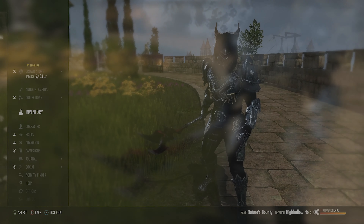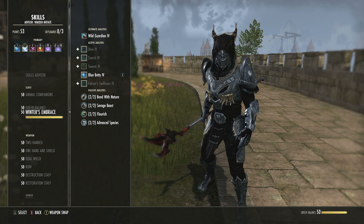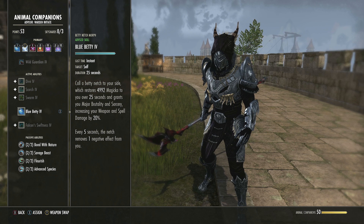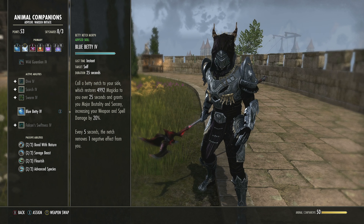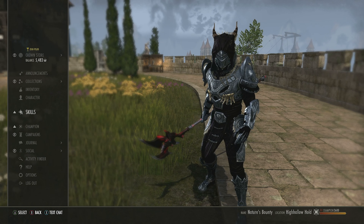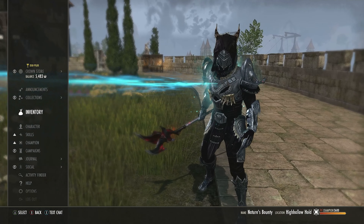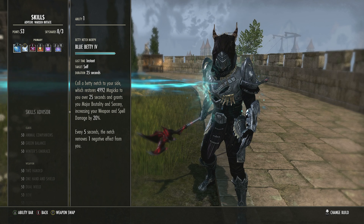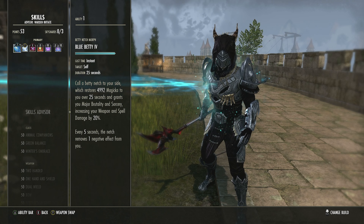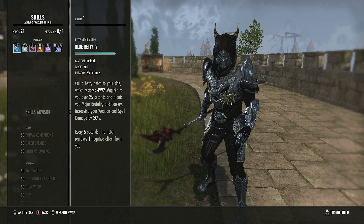Now into skills. Blue Betty — Animal Companions, fourth ability. Start as Betty Netch, morph to Blue Betty. This gives you almost 5k Magicka back over 25 seconds, Major Brutality and Sorcery increasing weapon and spell damage, and cleanses one negative effect every five seconds. This skill does not cost anything — it's free — and you can reactivate it at any time for free to restart the timer. Do not let it run out.